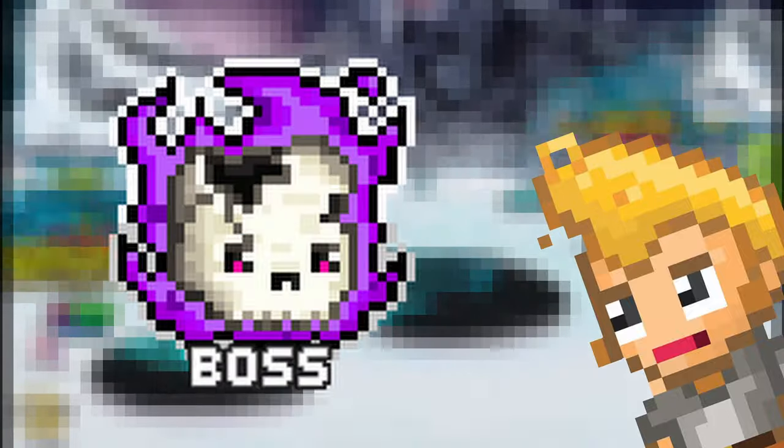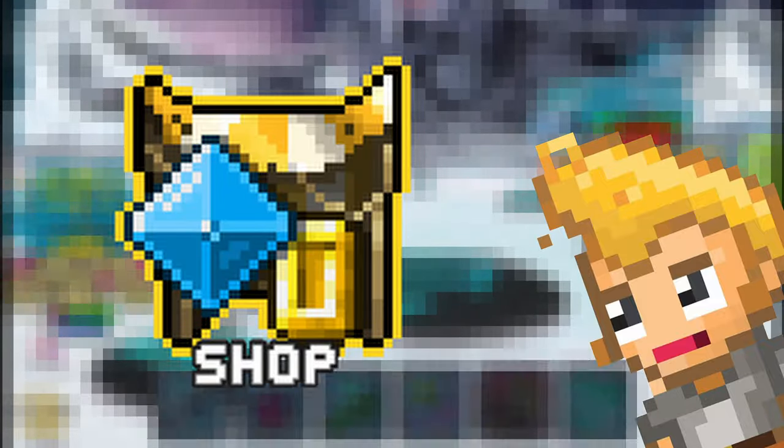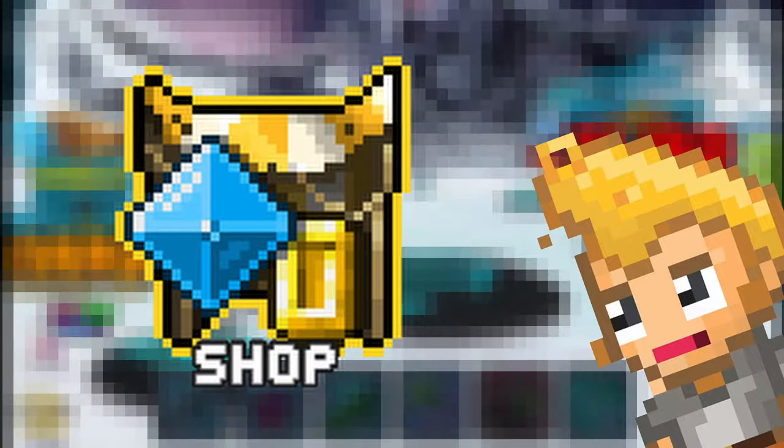Where or how do you get more enchants? Enchants can be dropped by any enemy in zones, raids, trials and gauntlet, world boss, and some treasure chests. You can even purchase them in the shop very occasionally, but that's a lot more rare than finding them anywhere else.